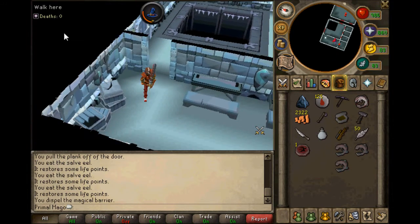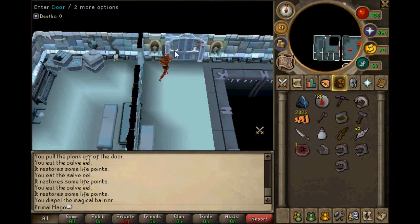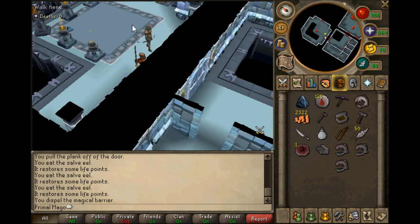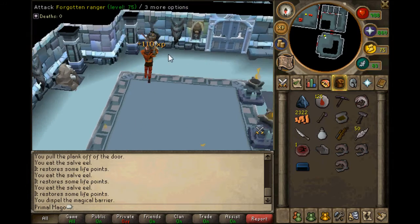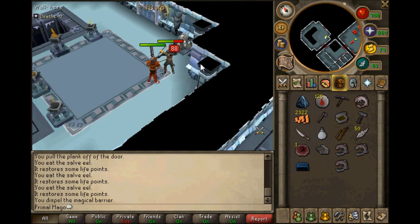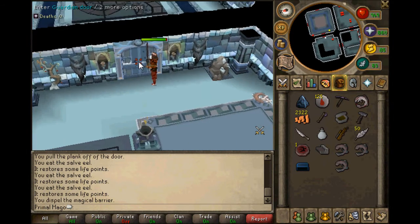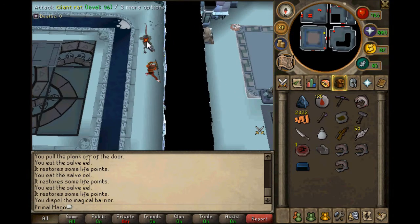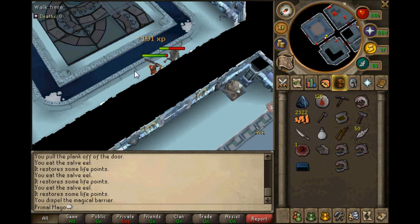If you're the keyer - meaning you're the one holding the keys and opening everything - or if you're not the keyer and you happen to stumble upon a key, please type it in chat and tell the keyer you have that key. I've had experiences where I was running back and forth looking for a key and it turns out somebody had it the whole time. If you're keying with a group of five and someone has a key, let the keyer know so they can get the floor done quicker - it's good for them, good for you, everybody wins.